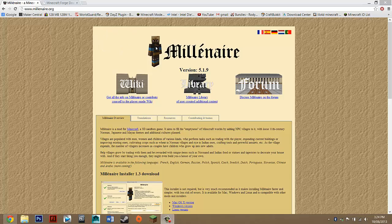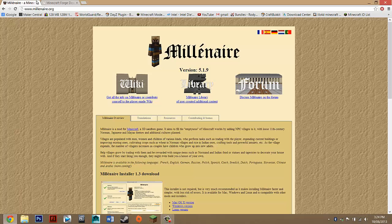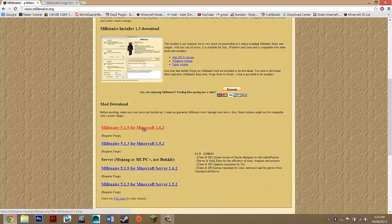The first thing you want to do is visit the description of the video and click on the links under downloads. One should take you to the Millenaire website and the other to Minecraft Forge. On the Millenaire site, scroll down until you see Millenaire for Minecraft for whatever update you're on. Make sure it matches your version exactly, then click on that link.